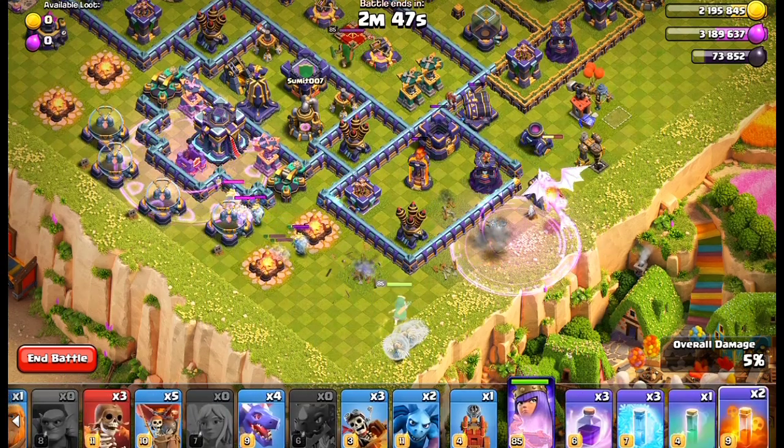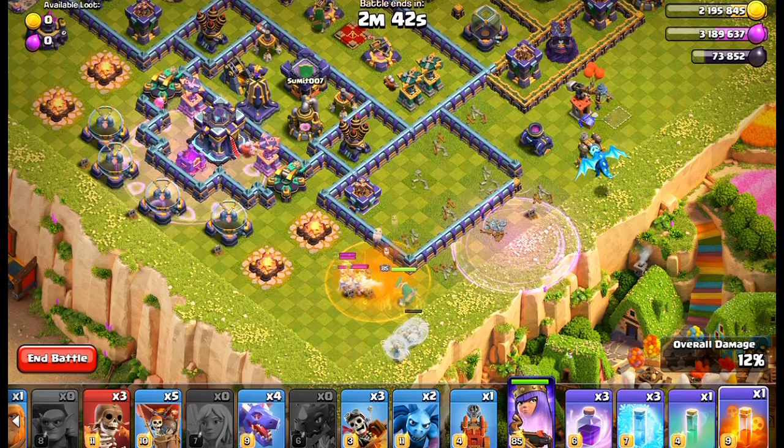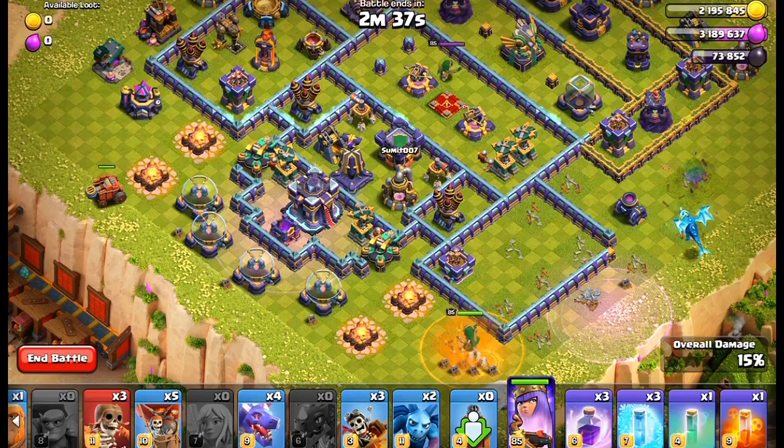Then send the queen with all the healers and back up. Put the haste spell to the left side of the queen so that it will help the queen to take out the ghosts easily. Put the flame flinger near the army camp.